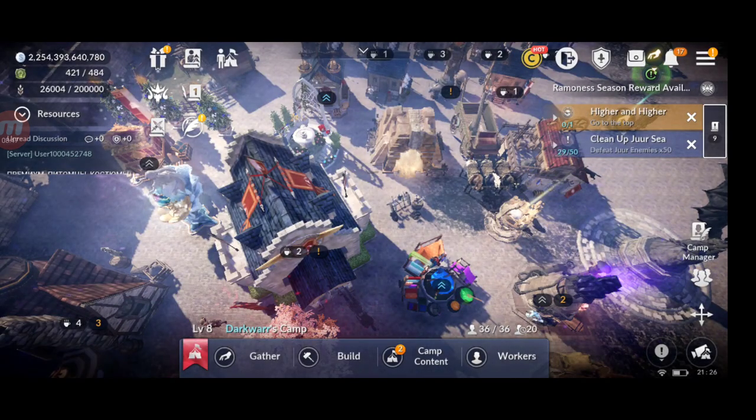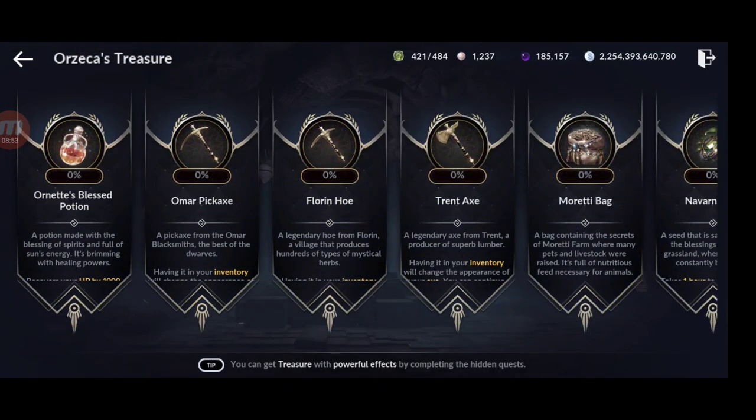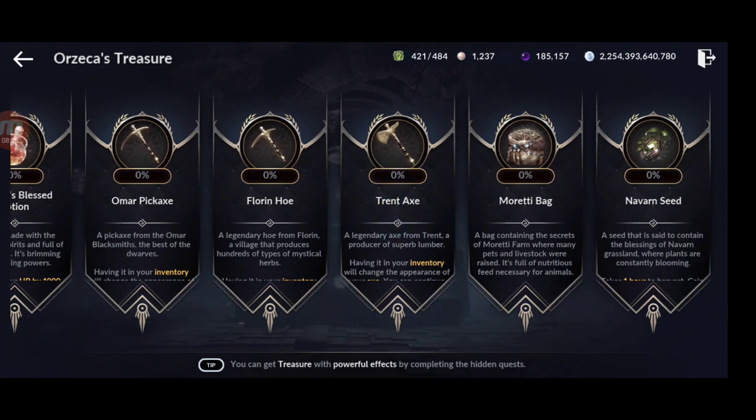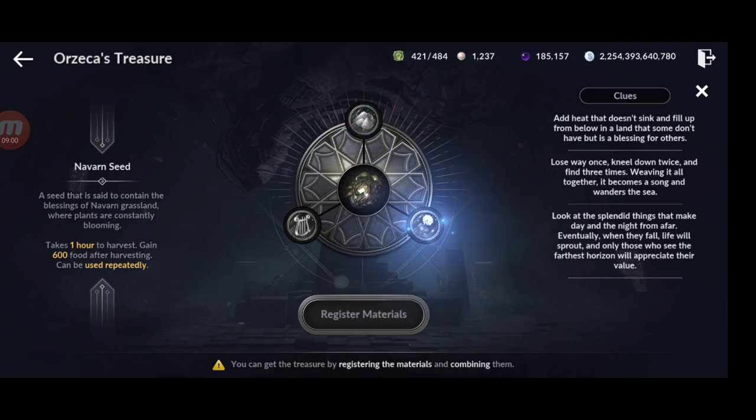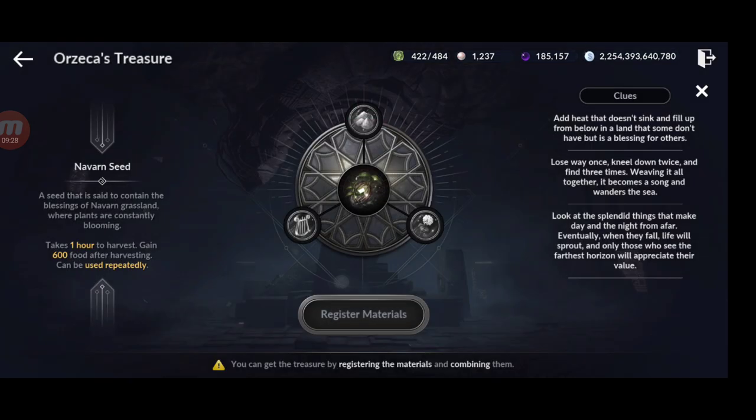Make sure to unlock and craft all four gardens — that's very important. Another way to get food is the treasure system with the navar seed. If you gather all the required materials and craft the navar seed, you gain 600 food every hour when you plant it and can repeat the process, giving around another 14,000 food per day.